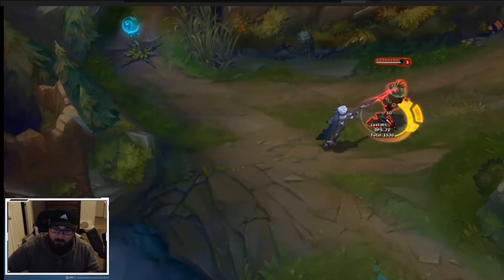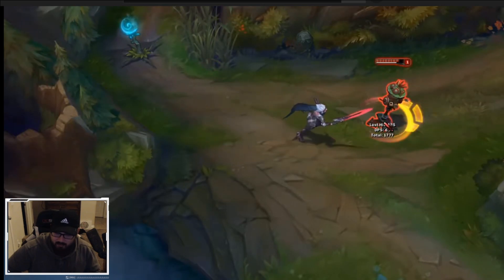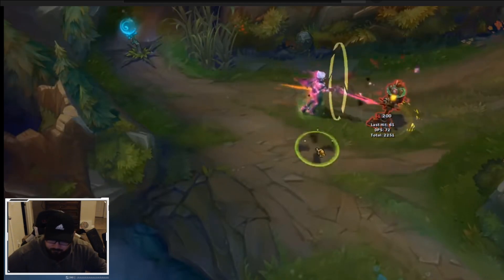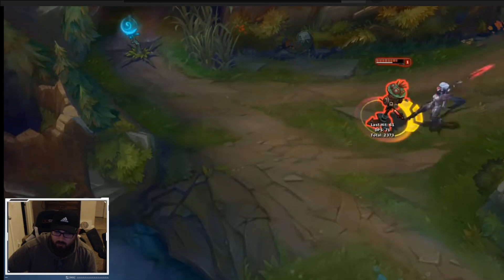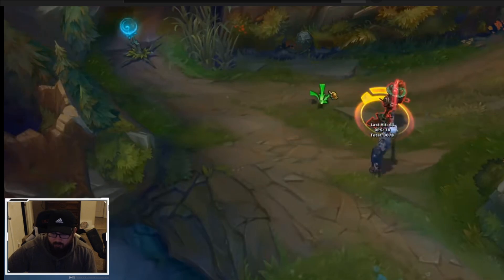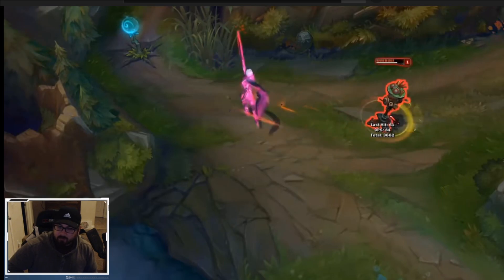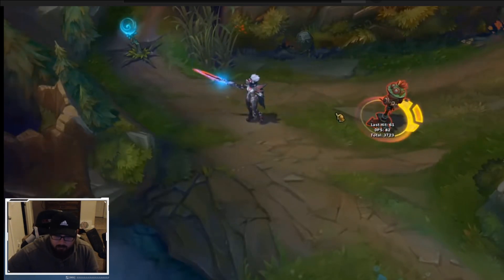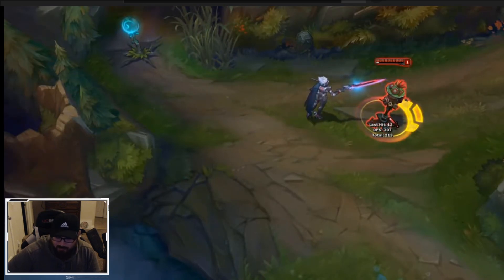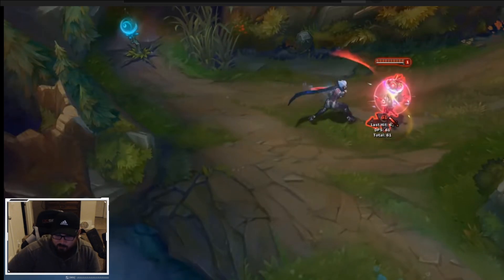I'm gonna start really practicing Fiora — I see her a lot, she's obviously meta, and I really want to try her out and master her for one of my top lanes. Right now it's Pantheon, Jayce is a pretty strong pick for me, and Darius too, but I want to get Fiora under my belt. Electricity, dude — she has multiple elements like electricity and fire from the heat of the blade. That looks pretty sweet.